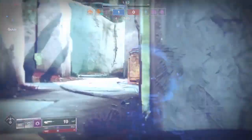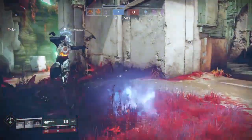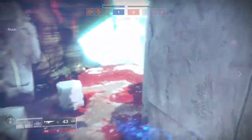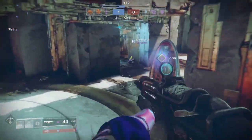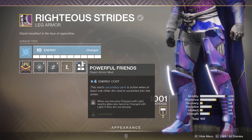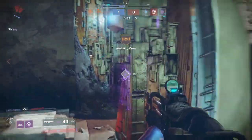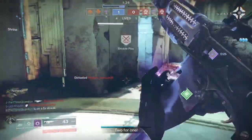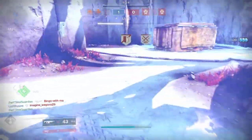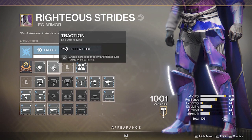First off, to start any Hunter build, you're going to want to try to get your mobility up to 100, as close as possible. That's going to allow you to be very mobile, and also allow you to generate your class ability very quickly. If you have the Powerful Friends mod from previous seasons, this will be really useful — you can use it along with an arc mod to increase your mobility by 20 from one mod. This lets you spend more points on resilience and recovery. You can also use traction, which gives you an additional 15 hidden mobility.